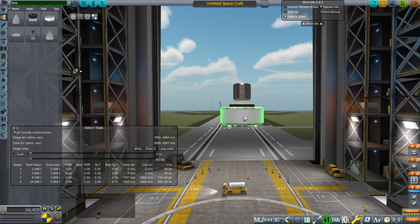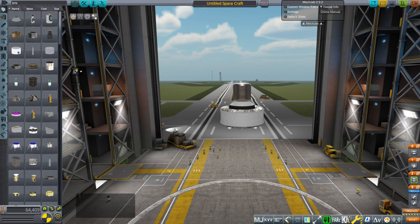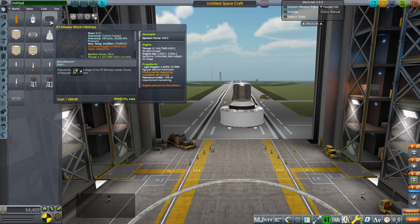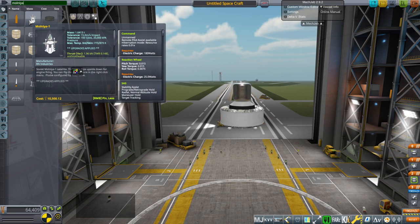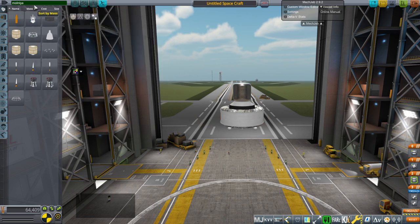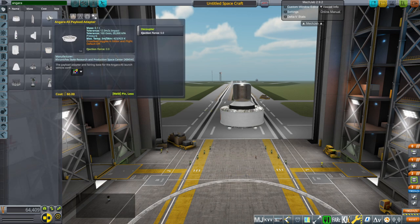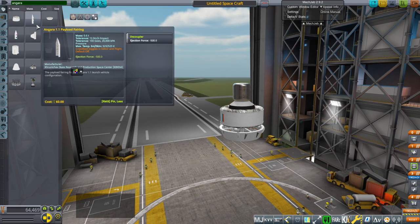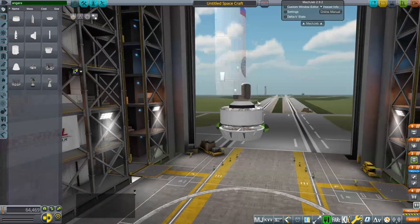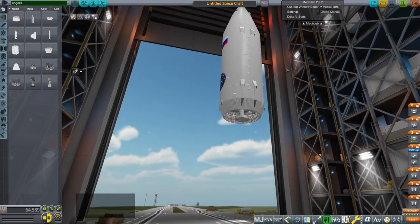Another optional stage would be the KVTK, but that's not what they launched with on this test, so I'm not going to use that. We could have another payload instead of the dummy 2.4-ton tank, but the Molniya-1 payload I was thinking of is only 1.64 tons, so we'll leave it. Now moving on to putting the Angara together — we have the Angara payload adapter, the Angara 5 payload fairing, and you can see the Briz fits inside just right. That is intentional.